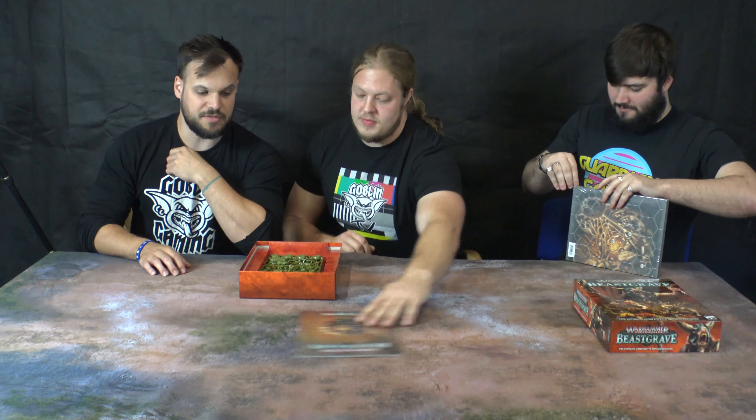First of all, we have a new battle mat — the next board. It features lots of interesting bones and things. We've got tokens, as comes standard in most of the Underworlds sets. Then we have the rulebook, which I'm not entirely sure if there's anything new, but that'll give you everything you need to play Warhammer Underworlds and this new expansion of Beastgrave. Let me have a look at the rulebook while you two crack on with the unboxing.